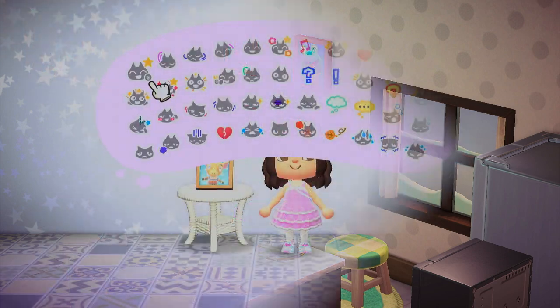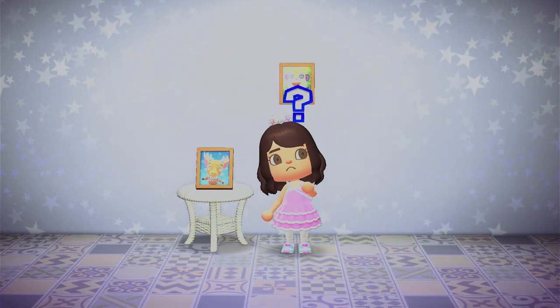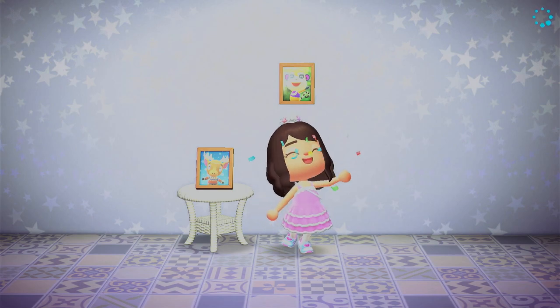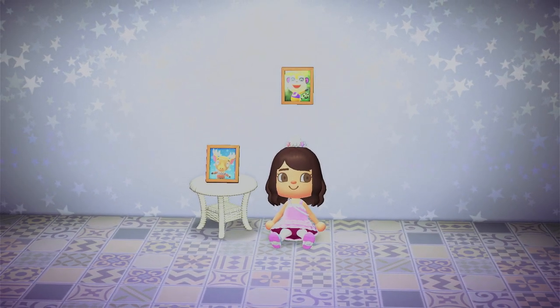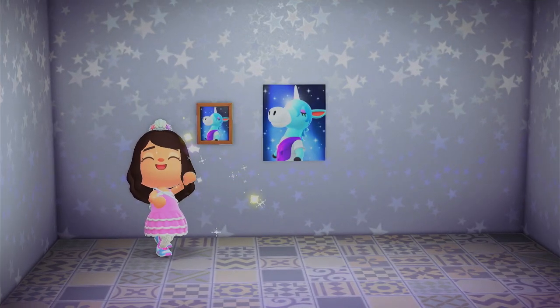Let's start with the basics: what is actually a villager photo? Obviously it's a picture — as you can see behind me — and a villager gives it to you after achieving a certain friendship level with a certain amount of points. With these photos you can either hang them on a wall or place them down.